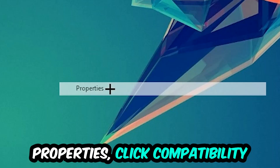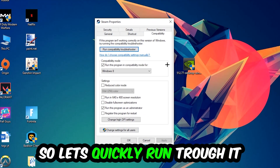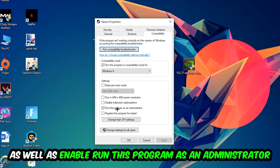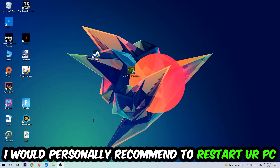Go to the very bottom where it says Properties, click into Compatibility, and copy these settings: enable 'Run this program in compatibility mode for' and select Windows 8, disable 'Disable fullscreen optimizations', and enable 'Run this program as an administrator'. Then hit Apply and OK.